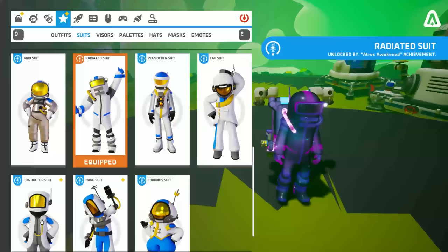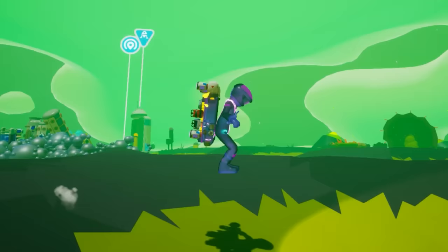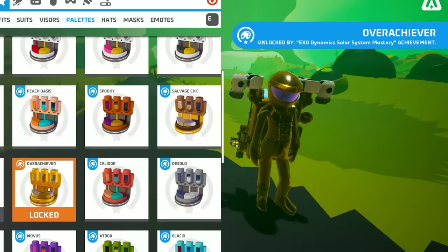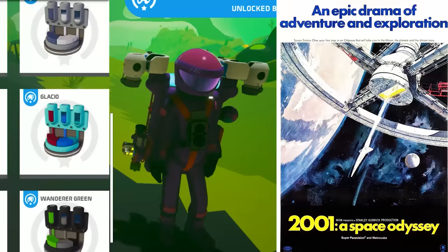The Wanderer suit — you've got the drip. Definitely one of the coolest suits, highly recommended for players who are concerned about being fashionable. The helmet is a unique piece, inspired by the movie 2001: A Space Odyssey, and looks great from any angle. Absolutely buzzing.